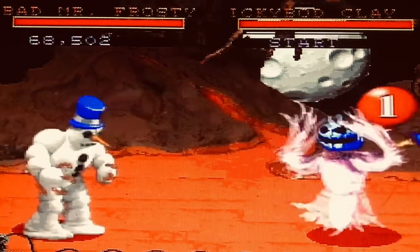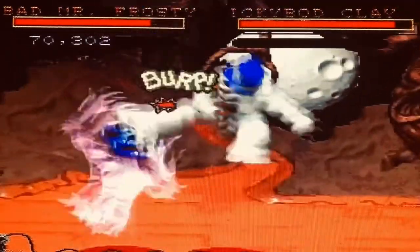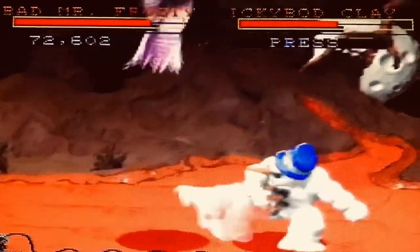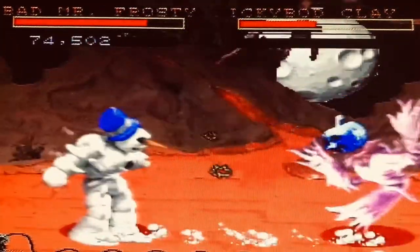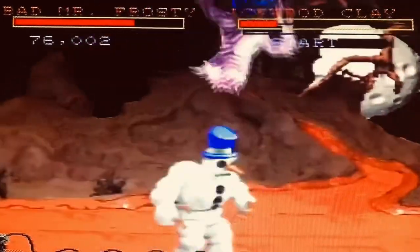Also in the roster: The Blob, a piece of, well, clay; Helga, an opera singer; Blue Suede Goo, an Elvis impersonator; Bonkers, an evil clown; and Tiny, a roided up wrestler.